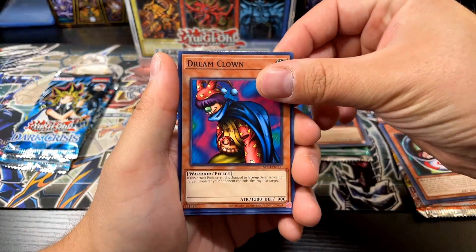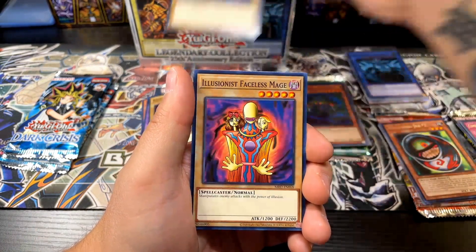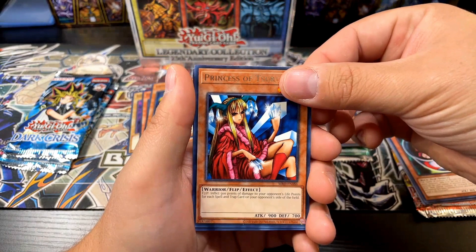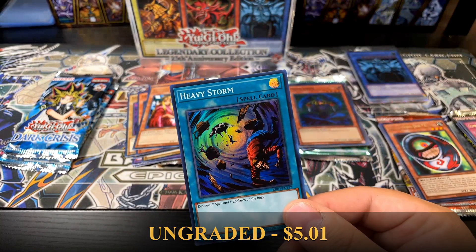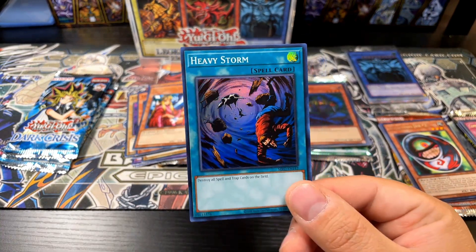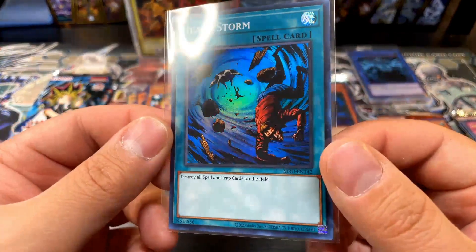Metal Raiders is next. Dream Clown, Box Killer, Needle, Flame Cerberus, Illusionist the Faceless Mage, Cancel, Dark Illusion, Swamp Battleguard, Princess of Tsurugi, Googie the Storm. Let's go — Heavy Storm! That's what I'm talking about, Legendary Collection! I love the holo in the background of that card.